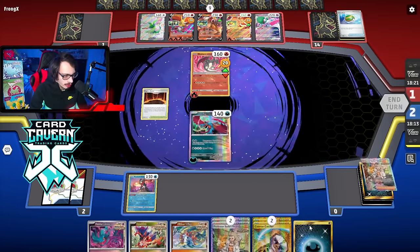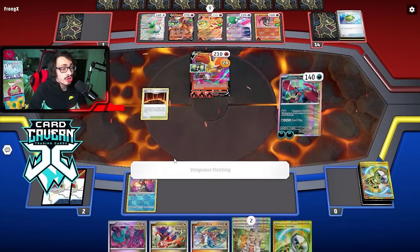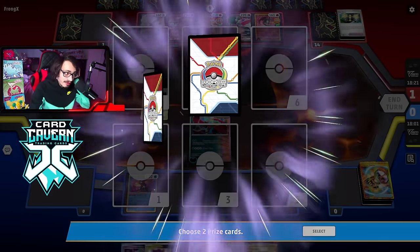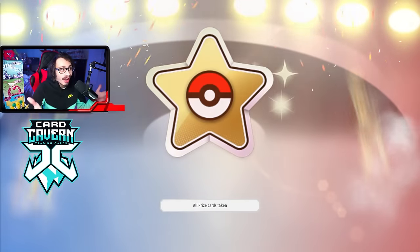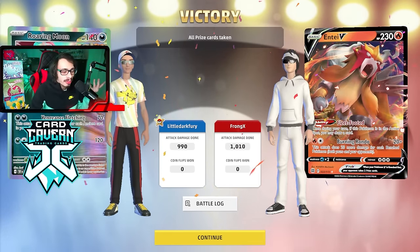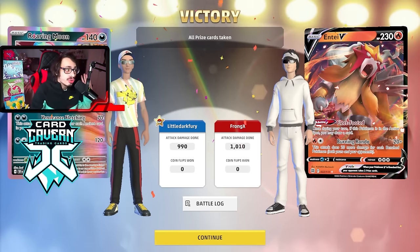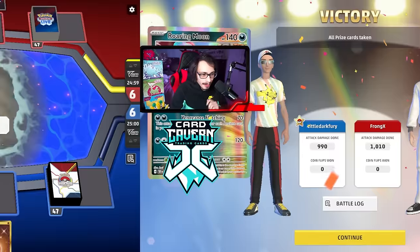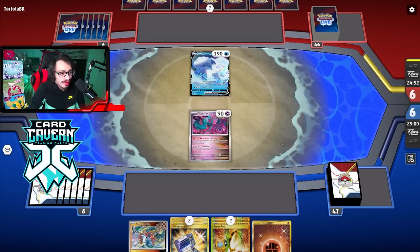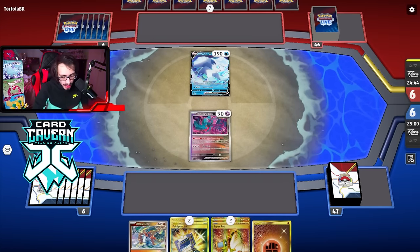We had Counter Catcher and Sada — it was going to come down to getting the energy basically. Vengeful Fletching for 290 damage, cooking that Delcatty for breakfast! That got really close. We had a very horrible early game — we literally couldn't find a Nest Ball and went through more than half our deck before we saw one. But once you get into the late game with this deck, Roaring Moon starts to do a ton of damage. As long as you're chaining Moons, it's perfectly fine.